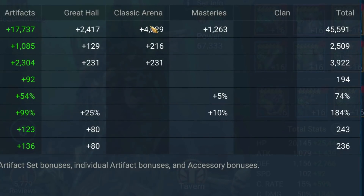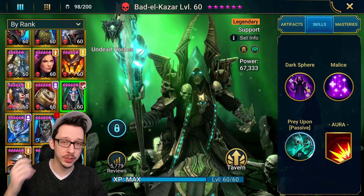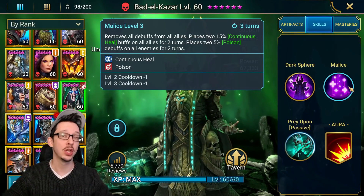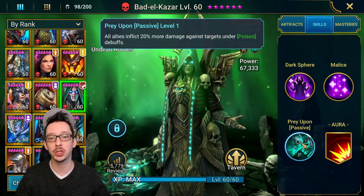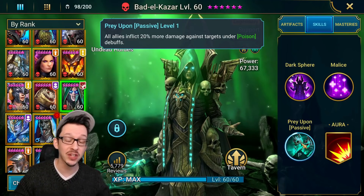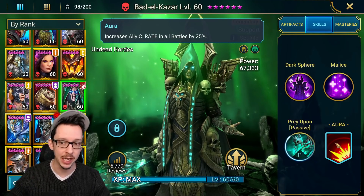We have 74% crit rate — 75% would have been perfect. A decent amount of crit damage so that we have bigger heals off of the A1, which comes in pretty handy for the clan boss but also for Dragon 20. Aim for 250 resistance and accuracy each, aside from Doom Tower. The skills are all done: AoE heal A1, A2 removes debuffs, places continuous heals and poisons for 2 turns on a 3-turn cooldown. The passive gives 20% more damage against targets under poison debuffs — this is fantastic for the clan boss.